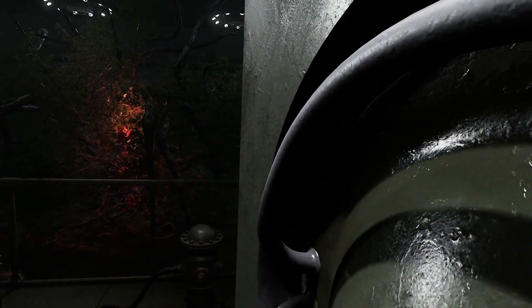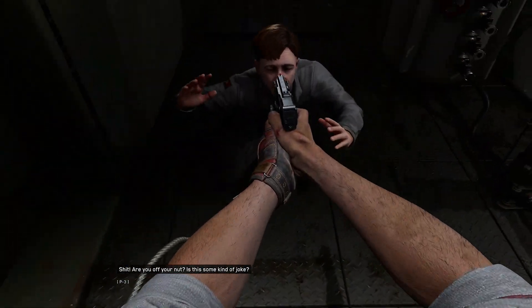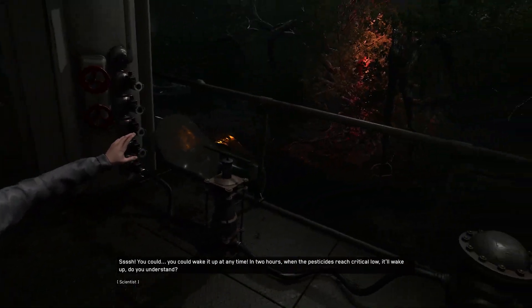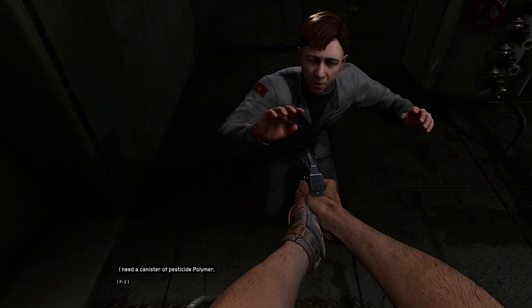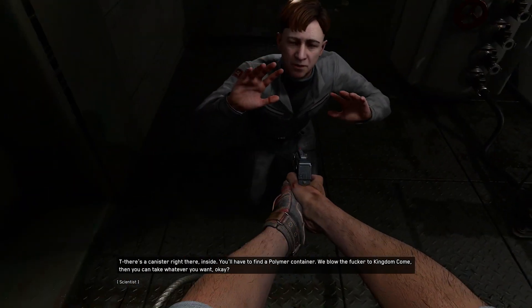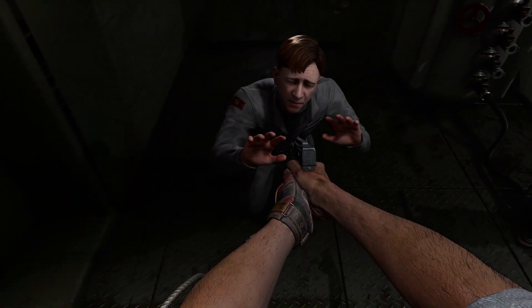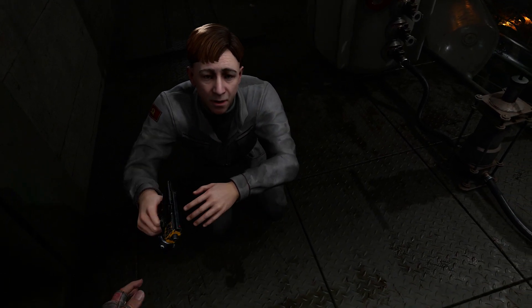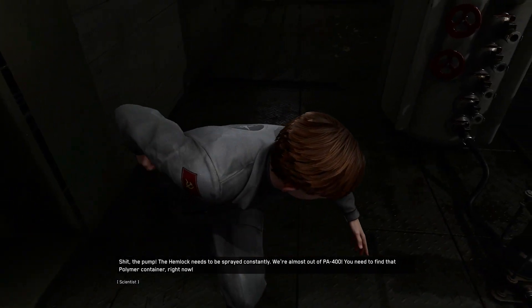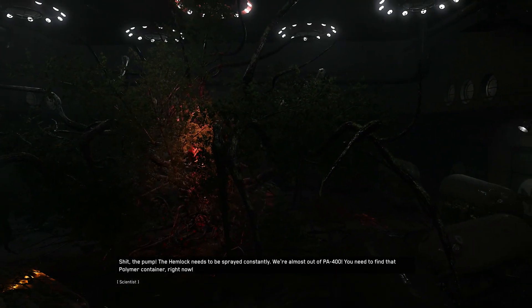Oh boy — here we go. Are you off your nut? Is this some kind of joke? You could wake it up at any time. In two hours when the pesticide reaches critical low, it'll wake up. Do you understand? I need a canister of pesticide polymer. There's a canister right there inside. You have to find a PA 400 polymer container — then we blow it to kingdom come. Fine, have it your way. But won't the canister be destroyed? The pump — the hemlock needs to be sprayed constantly. We're almost out of PA 400. You need to find that polymer container right now! Could you at least tell me what it looks like? It's a yellow kind of cylinder.